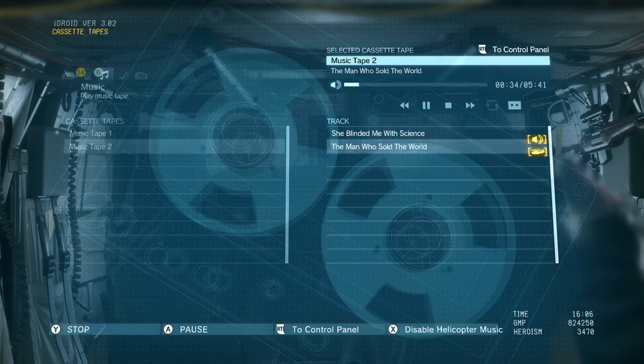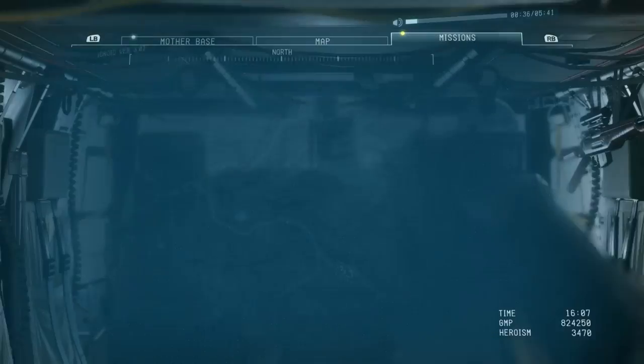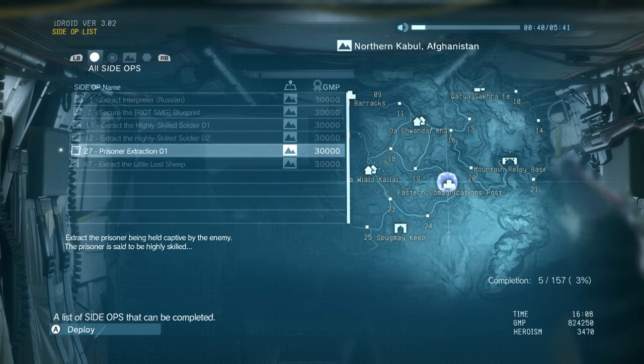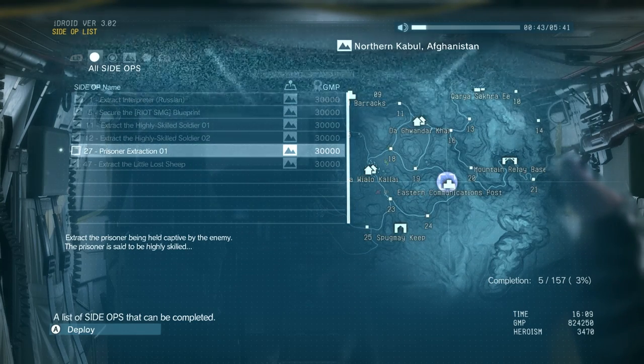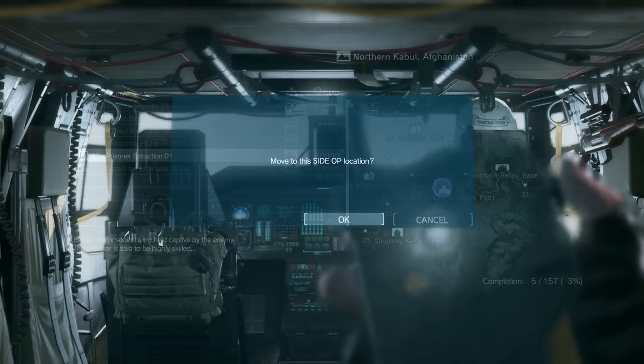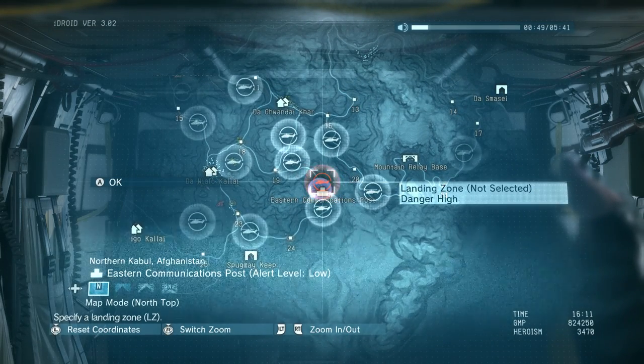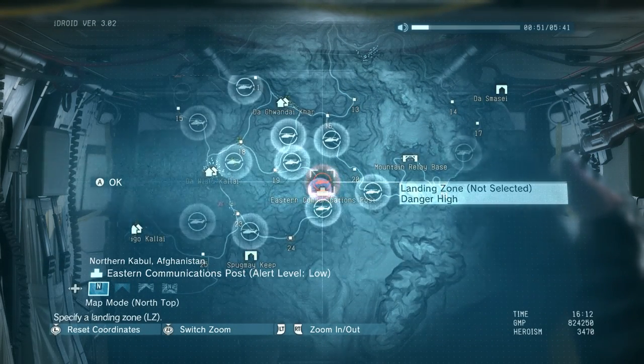I like to start any side-op by queuing up some music in the helicopter, then actually select our side-op from the list. I have one side-op currently available — a prisoner extraction mission near the eastern command post — so we're going to move to that side-op location. This is really the start of your tactical decision making.